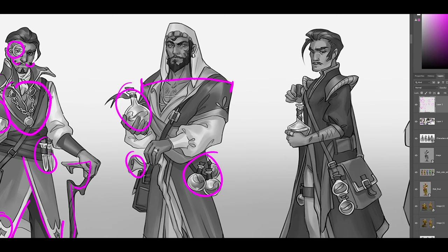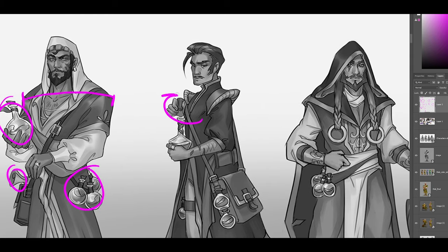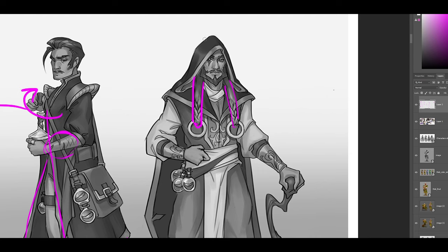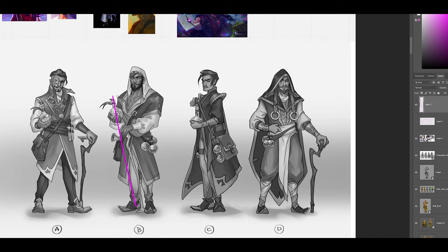Bottles, scrolls — things mostly about his knowledge. Option C was a bit of a younger guy, hiding from society. You can see even little scars on his hand, because of a lot of blood samples, maybe from very venomous plants or even snakes, stuff like that. Option D is more like a druidic guy. The silhouette here is a triangle and we're hiding him in this shape. In contrast, option two has an upside-down triangle.